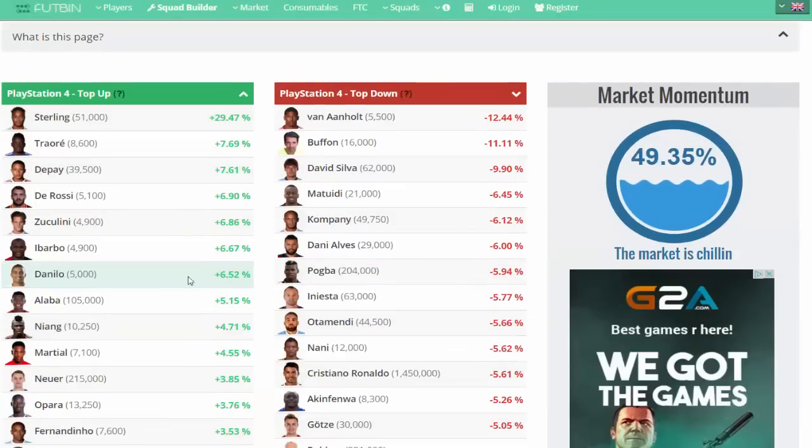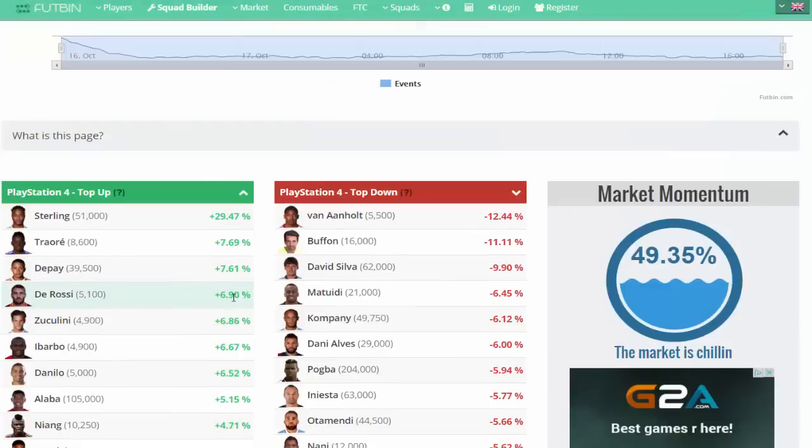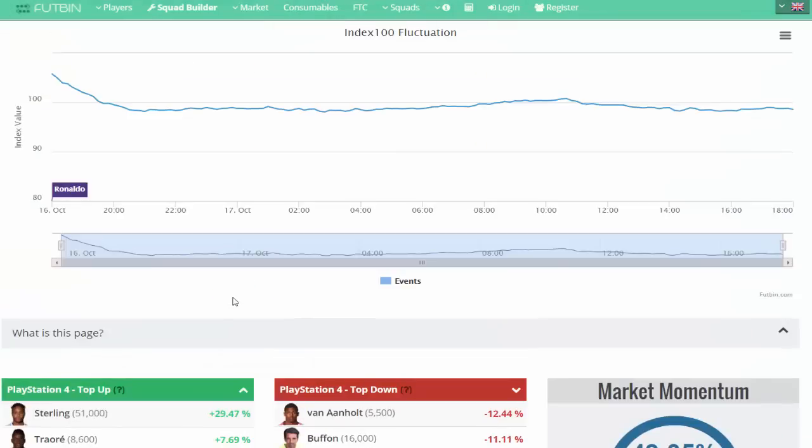They've added a brand new thing, guys — you can literally see right now the players that are going up in price and everything like that. This is all real, it's not fake. Every single person pretty much last year used Footpin; Footpin is extremely huge. And yeah, they're slowly coming back with every single feature and new features and stuff, which is awesome.